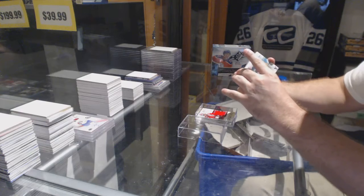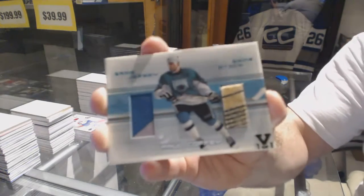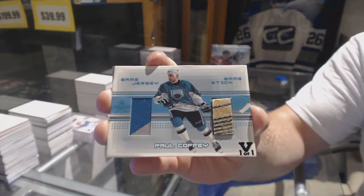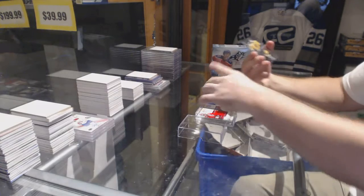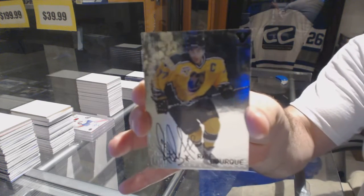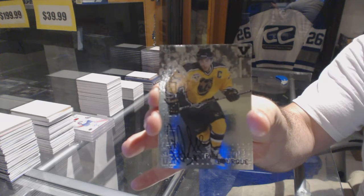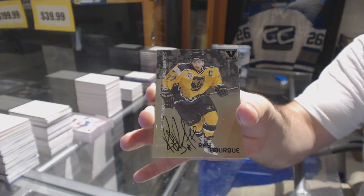We've got a game-use jersey and stick — Paul Coffey. Game-use jersey and stick, Paul Coffey. And we've got a signature series autograph — Ray Bourque. Ray Bourque signature series auto.